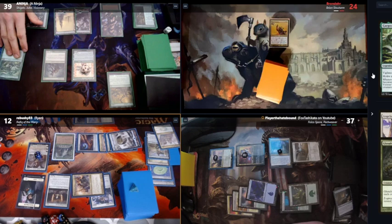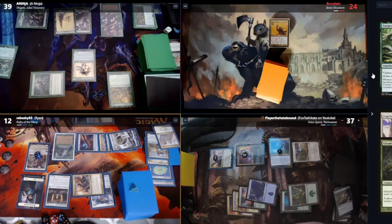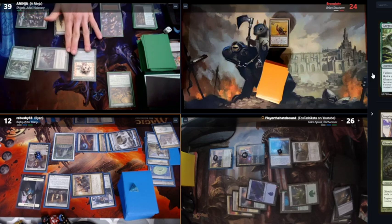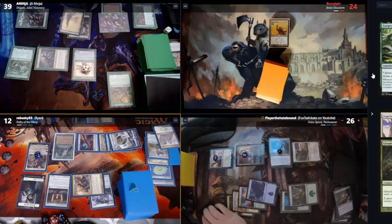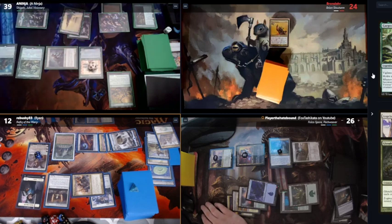Without the trample enabler it's pointless — he'll just chump with the 1/1. I'm going to swing at you with an 11/11. No block. Take 11. I will pay two and cast Shigeki, and I'll pass turn.